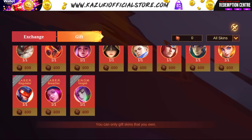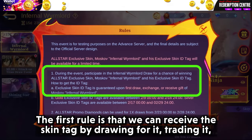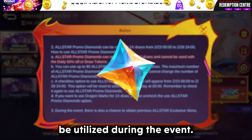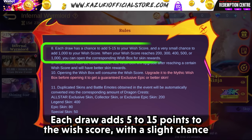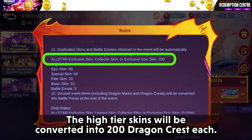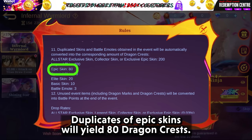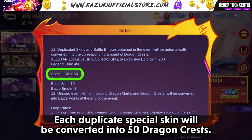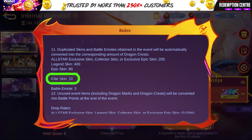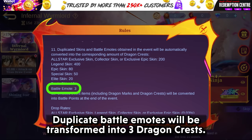Let's look at the rules now. The first rule is that you can receive the skin tag by drawing for it, trading it, or receiving it as a gift from a friend. All-star promo diamonds can also be utilized during the event. Each draw adds 5 to 15 points to the wish score, with a slight chance of adding 1000 points straight. High tier skins will be converted into 200 dragon crests each. Duplicate Legend skins yield 400 dragon crests; duplicate Epic Skins yield 80 crests; duplicate Special Skins yield 50 crests; duplicate Elite Skins yield 20 crests; duplicate Basic Skins yield 10 crests; and duplicate Battle Emotes yield 3 dragon crests.